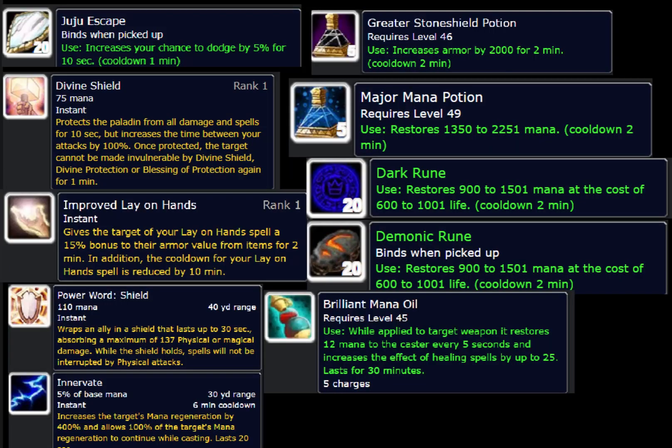Next I want to talk about defensive cooldowns and other ways to maintain mana during a boss fight. First is Juju Escape — most people say paladins don't have an oh-shit button to help stay alive, and this is an extra defensive cooldown you can use. There's also Juju Power and Juju Flurry to help with threat and attack speed. You can use a strength potion for 25 strength instead of Juju Power's 30 strength, then pop one of the others for extra dodge or swing speed.